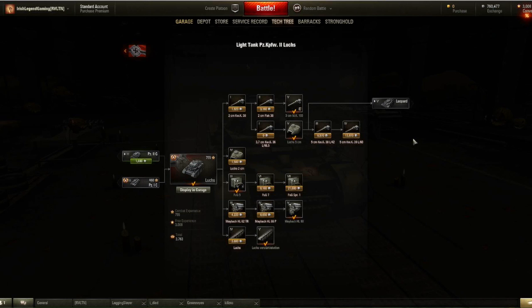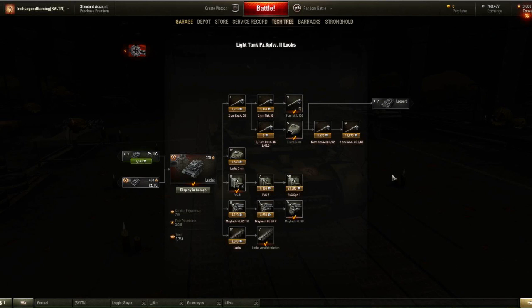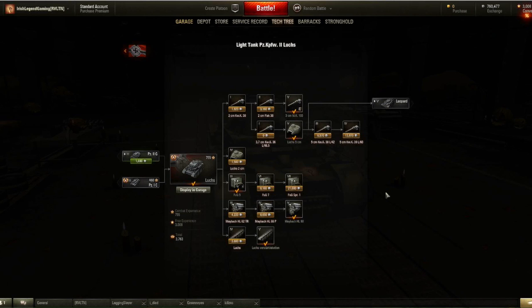You also want to go for the Luchs 5cm turret, because that is a very well-armored gunman on that turret. It has 95mm of average penetration, which is monstrous, because it's got 10 shells in the mag. Every time you pull the trigger, it fires 2 shells, and you can do about 300 damage in 1 burst if all the shots penetrate.